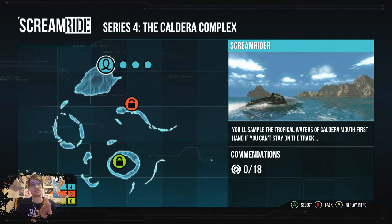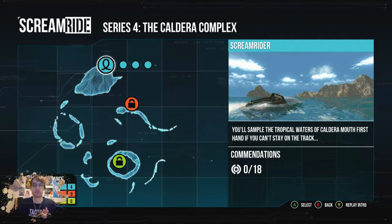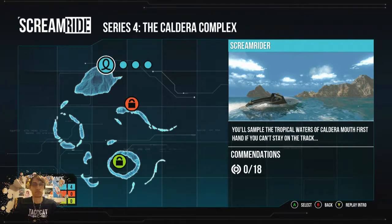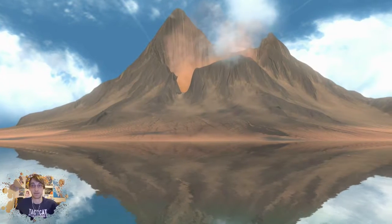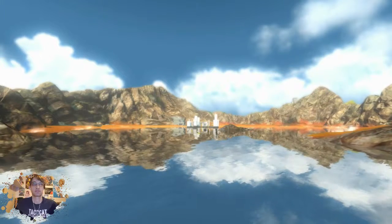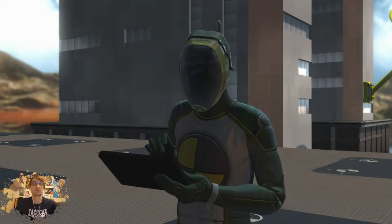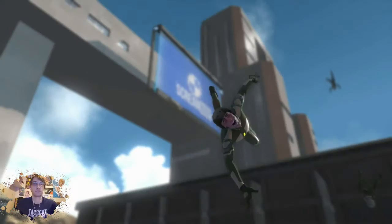Welcome back guys, this is episode 4 and we're gonna get started and jump straight in. The caldera complex sits upon an active volcano, creating a uniquely lovely microclimate in the surrounding vicinity. The waters are warm and inviting, as are the indigenous people we displaced when building our facility.